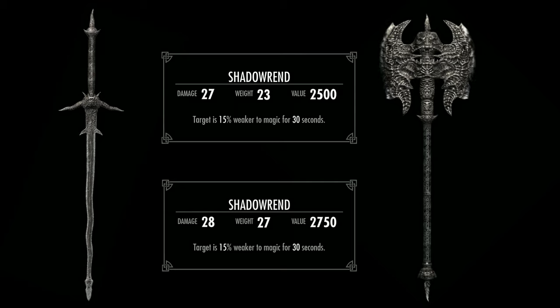Starting with the greatsword version, it has a damage of 25 and a weight of 23. The enchantment is Weakness to Magic, where the target is 15% weaker to magic for 30 seconds. For comparison, the daedric greatsword has a base damage of 24 and a weight of 23.